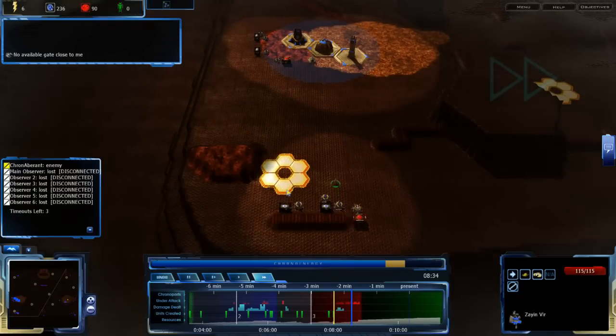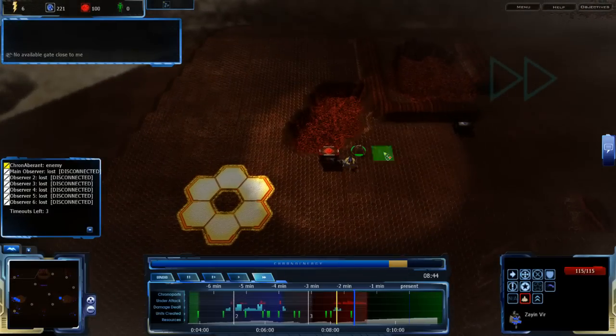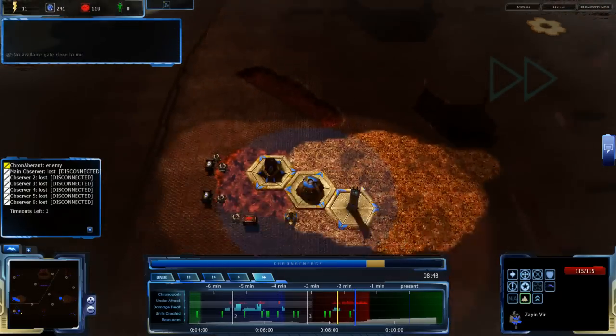I want to build a foundation in the middle of the map. Go become a Zion Turcher — get out of here, since you're completely unharassed at this point.